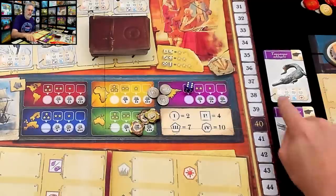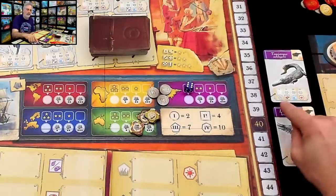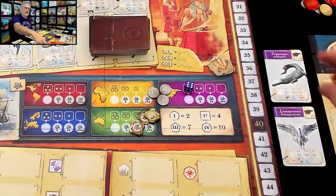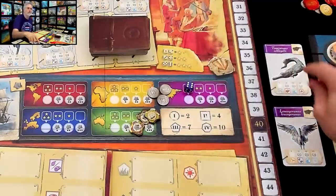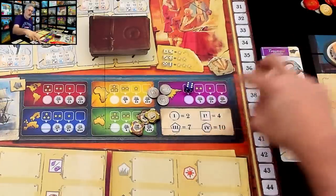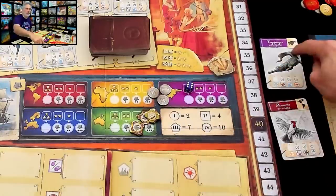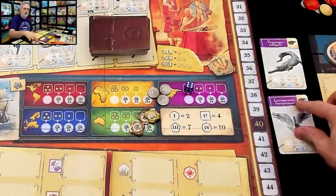Each animal we're studying has a type, what they eat, their preferred environment, and preferred climate — also known as the level one, two, three, and four attributes. You want to know as many things as you can about these animals before you publish. Since both of Jen's animals are in the Asian continent, she can study both of them at once. If she had animals on different continents, she'd only be able to study one per expedition.